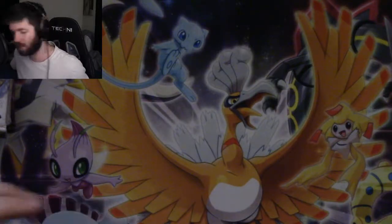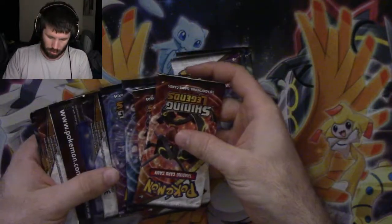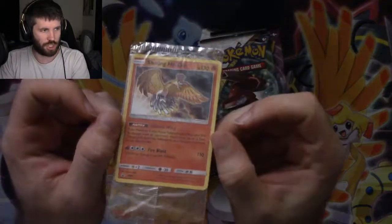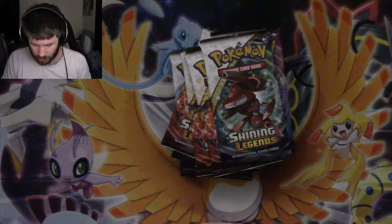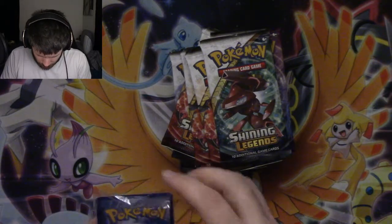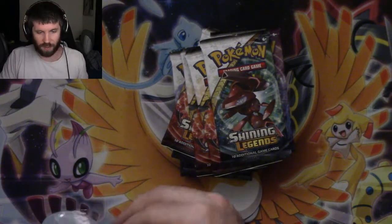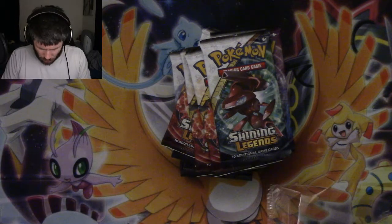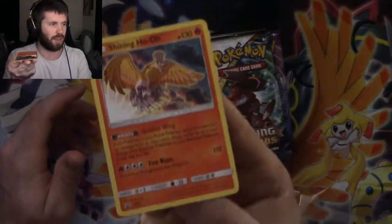So that's everything that's in here, as well as ten Shining Legends packs and a promo card. The promo is the Shining Ho-Oh. That might be a scratch on it - yep, that's a scratch on it. Two of them have very similar print errors, which means there's a full run of these that had the same print error. And this one has a corner nick right up there and a little scratch right here. Nonetheless it is a gorgeous card - see how just the Pokemon is holographic. That's the kind of Pokemon we're going after today.